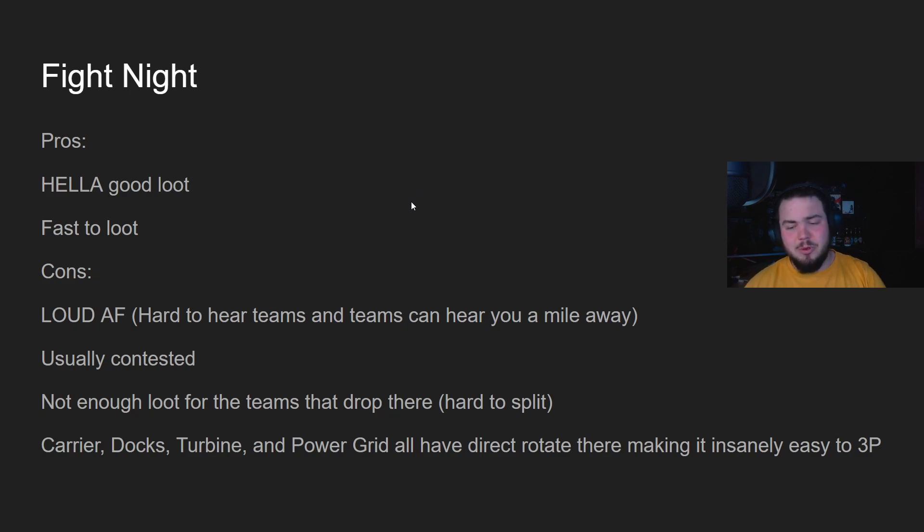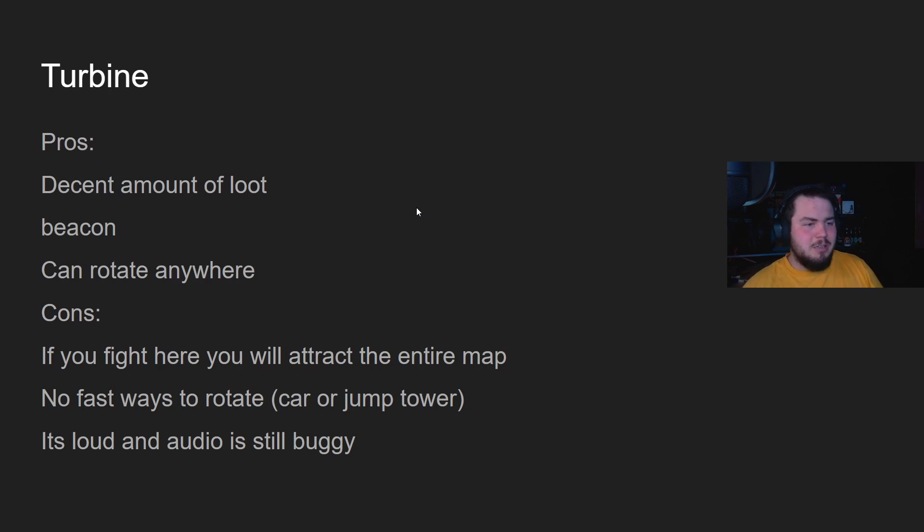Next up, Turbine — decent amount of loot, there's a beacon, and it's in the middle of the map so you can rotate anywhere: Oasis, Carrier, Fight Night, Energy Depot, Power Grid, Rift, Hammond Labs, Waterfall, Estates. Lots of different ways to rotate. The cons: if you fight here you will attract the entire map — everywhere can come to you. Shoot one bullet and half the map shows up. There's also no car and no jump tower, so unless you have a mobility legend like Octane you're not getting anywhere quickly. It's also loud and buggy — the audio still has issues in Turbine. Let me know in the comments if you're still having issues there.